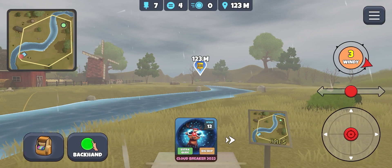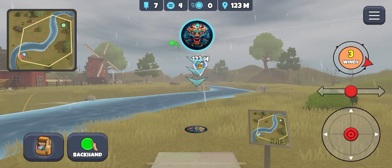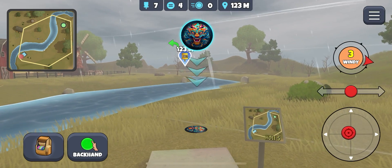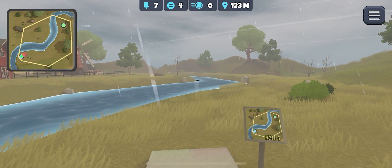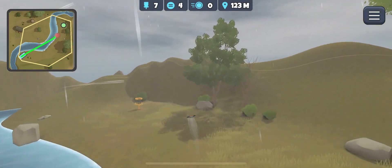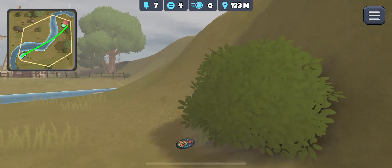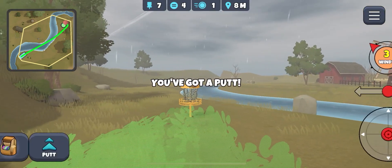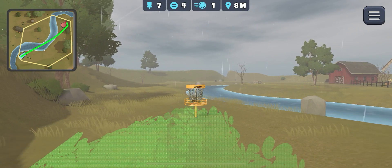Windswept Fields next. Throw the roll Zeus with this wind - about half a disc's worth of Anhyzer just to fight it. And that should collect nicely behind the basket for a tap-in Eagle.